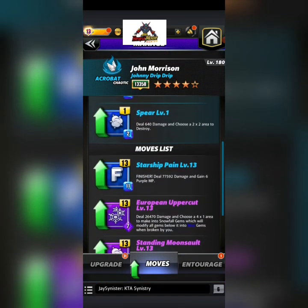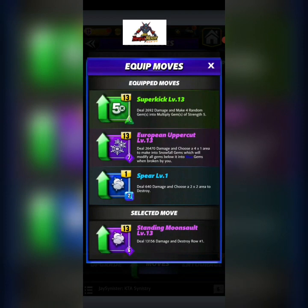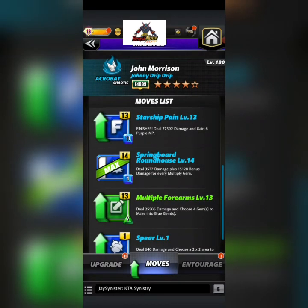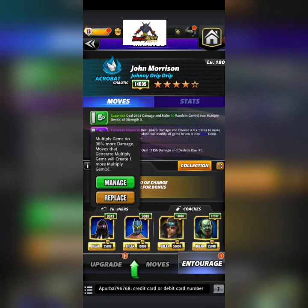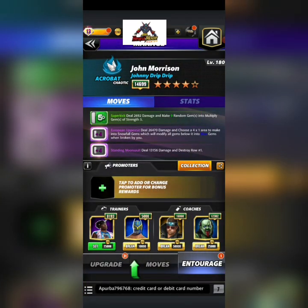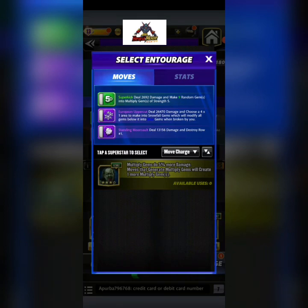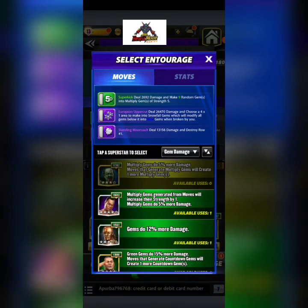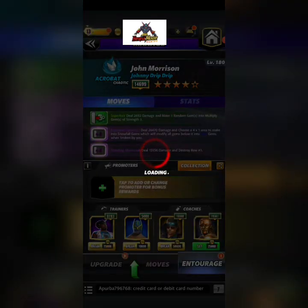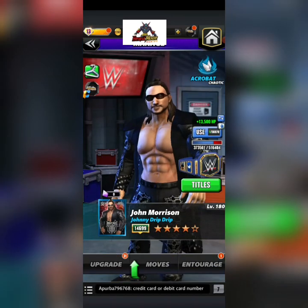Let's try something new. The problem I have with this next move set is the seven-charge. We're gonna bring in the snowfall gems and destroy the top row move, and keep the green move. You're gonna need MP trainers if you want this to be turn one in a feud — you lose Sin Cara, which is a huge hit. Alpha would probably be best, or Hogan — Alpha gives you around 20% to the blue gems. The problem is it's not gonna be turn one in a feud.